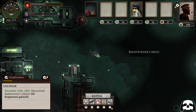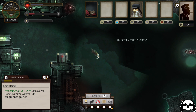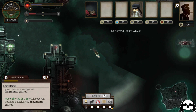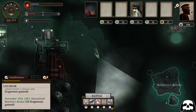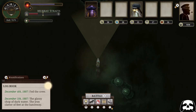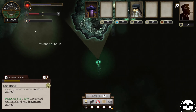Every run you do you're going to get more familiar with the world and the systems and get a bit further than the one before. It really encourages you to be bold, to be brave, and to get out there and explore the Unterzee — I think that's what it's called. Basically, London has fallen into the depths of a sort of eldritch, stygian nightmare and you're down there trying to survive insanity. Does this sound like your kind of game, Richard?